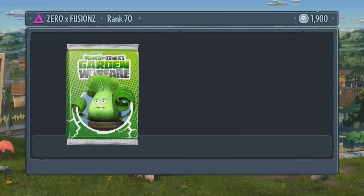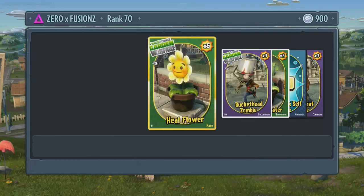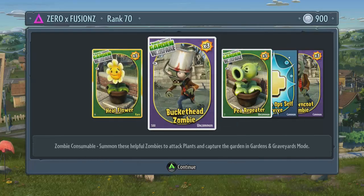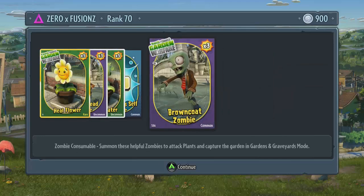One more pack to open — let's see if we can get some bamboo shoots. We don't get them, but we get 5 heal flowers, 3 bucket head zombies, 5 pea repeaters, no self-revive, and a brown coat zombie times 3.